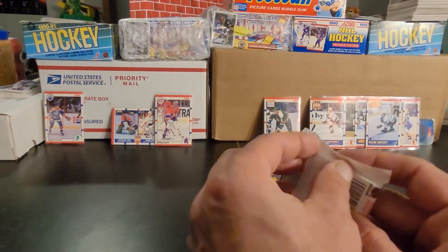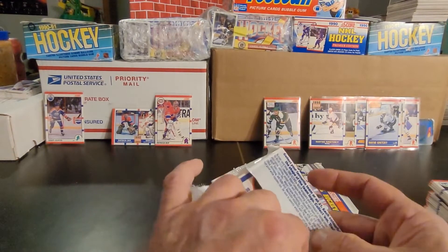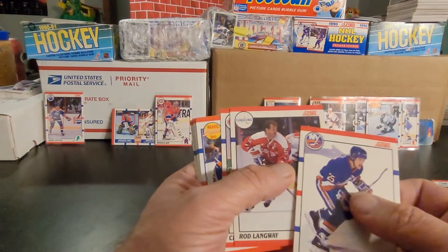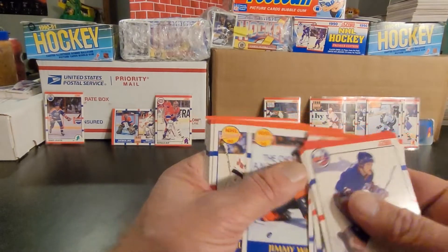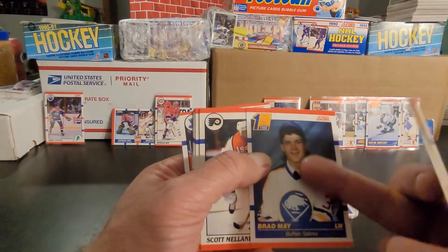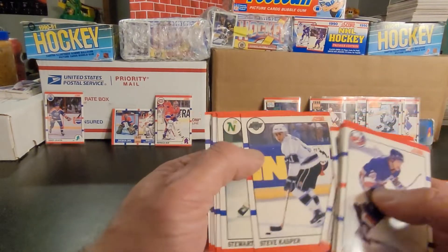Getting to pack number eight. I think ten packs of these is good for a video — let me know in the comments what you think, and definitely let me know if I missed some stuff. That hair on this card — it looks like he's wearing a wig or something. Scott Mellenby — that mullet is too much. Steve Kasper.